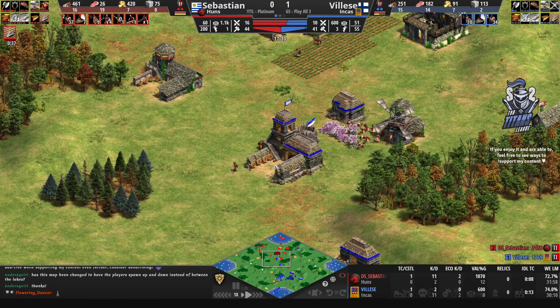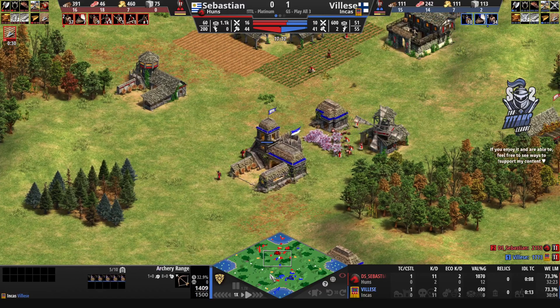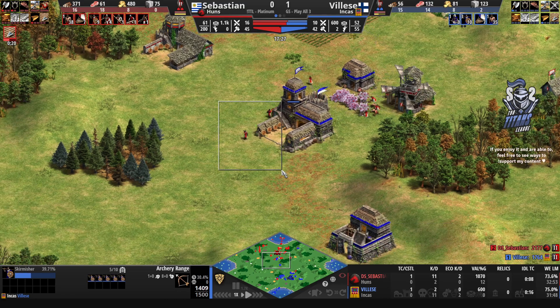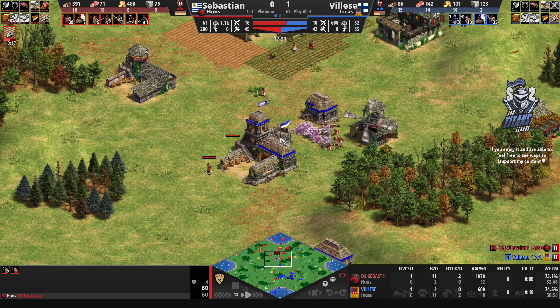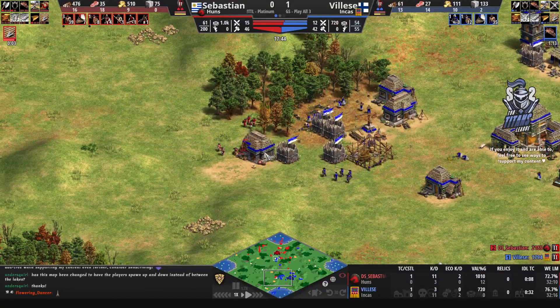Sebastien gets pushed back home. He's got defenses against Vileza — unlikely to achieve too much of anything over here. He's going for extra skirmishers. If he had garrisoned the units right now he should be able to take both these skirmishers down and potentially push Sebastien away from the berries.